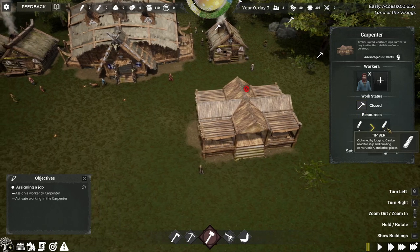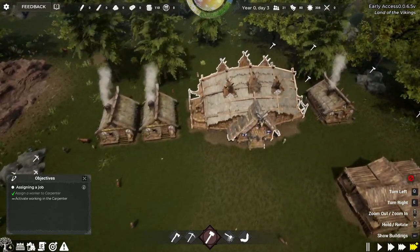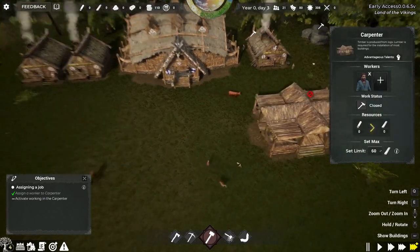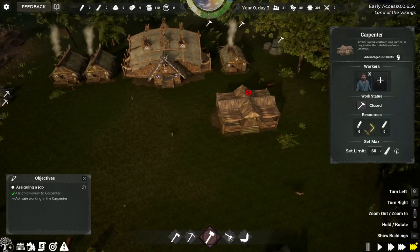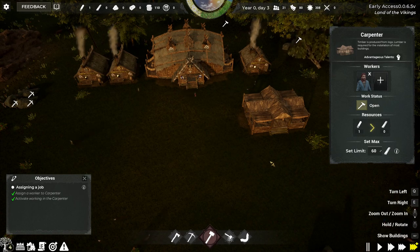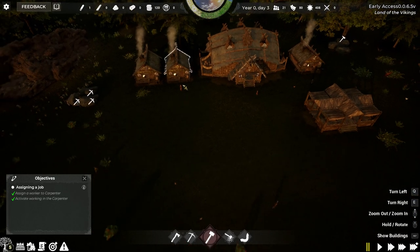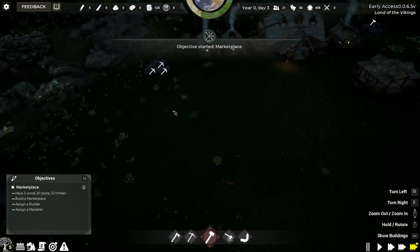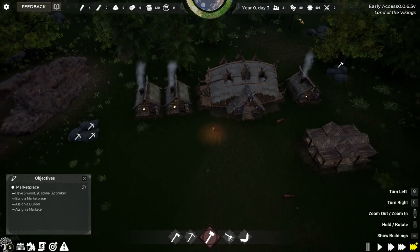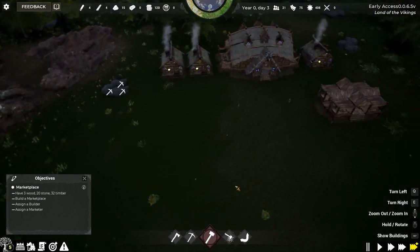You're going to convert wood to timber — that's fine. Do you have to worry about storage? Let's get this fast forwarded. All 21 people are going to start working. Activate working. Do they store it in there as well? I've got animals all around already. I've got 120 silver — not gold. I've got three wood, 20 stone, and 32 timber.